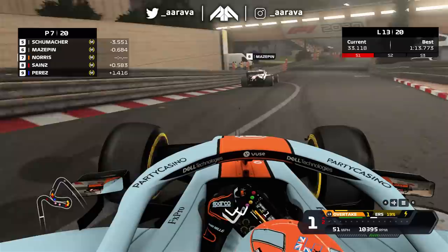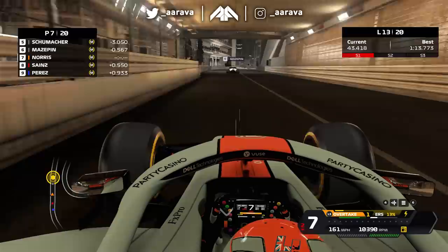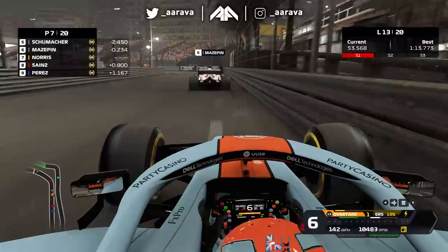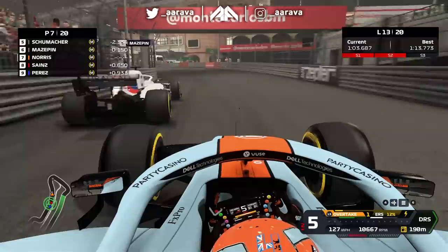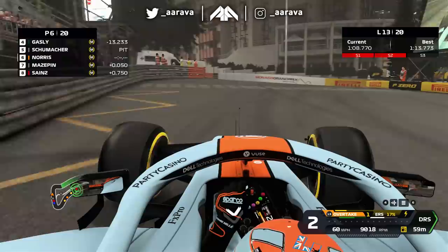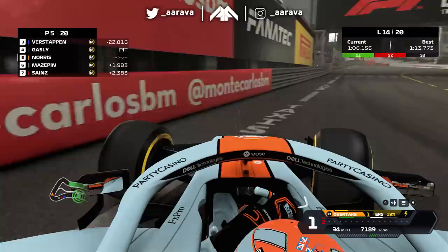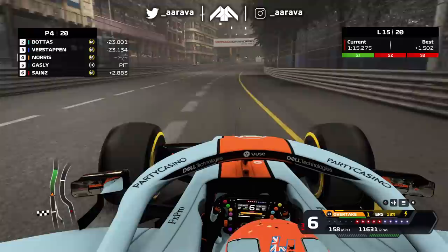The two Haas cars ahead have yet to pit so they're still on mediums from the start of the Grand Prix — we should be able to overtake them pretty quickly as they're not here on merit. I'm feeling a Rascasse dive bomb coming — it's kind of customary for me to do my infamous Rascasse dive bomb on the inside. We set it up through the swimming pool, a little bit iffy on the rear, but we go down the inside smooth as you want — no contact with the wall or the Haas. We're up into P6, and then P5 as Mick Schumacher pits. Gasly is yet to pit so we'll get up into P4 as we go onto lap 15.